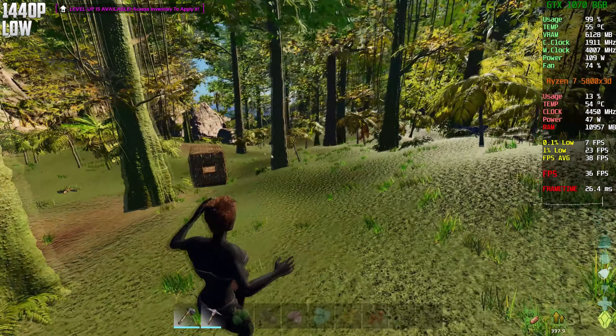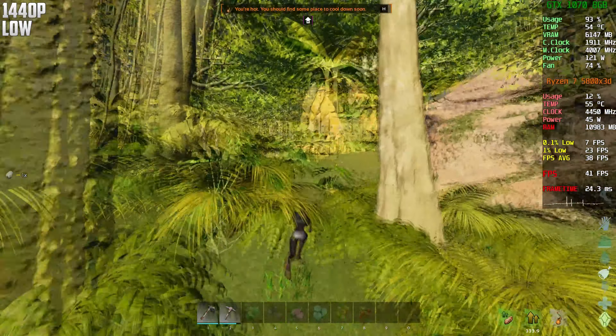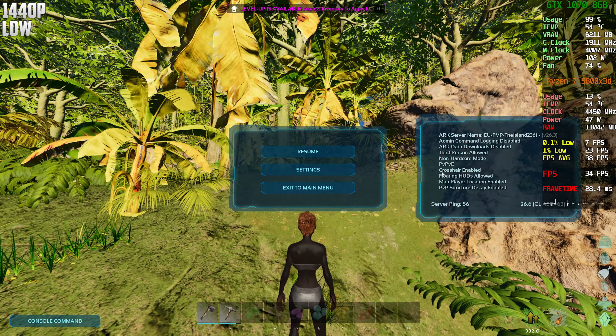This is a normal server. CPU usage went down even more compared to 1080p. RAM usage is basically the same — maybe up by around 400 megabytes. VRAM went up a little bit too, I think by about 300 megabytes.